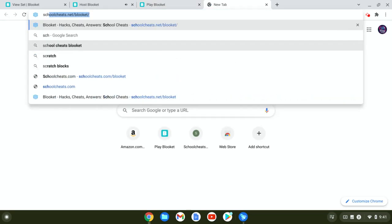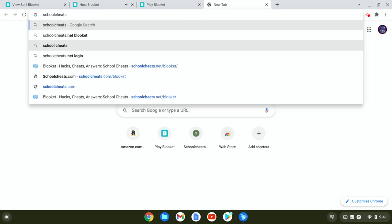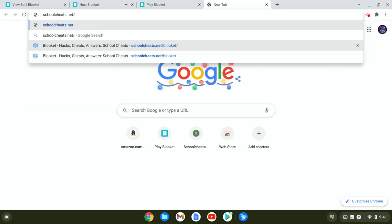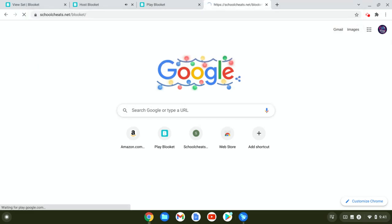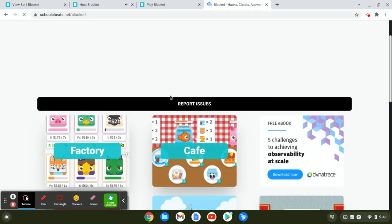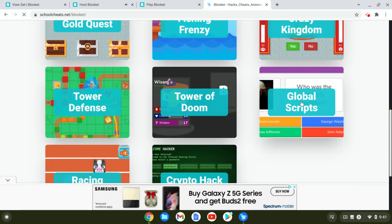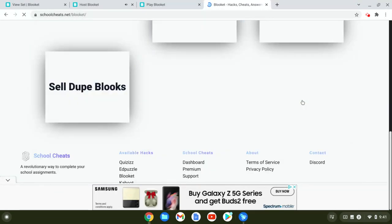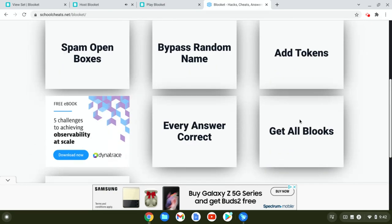And now we're going to open another tab, and we're going to type in schoolcheats.net/blookit/ and then enter. And then when you go from here, you want to go to where it says Global Scripts, and you want to click on Global Scripts, and you want to go to get all blooks, and you want to just press on that once.